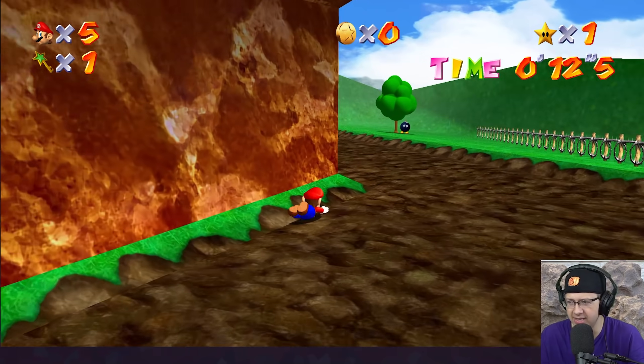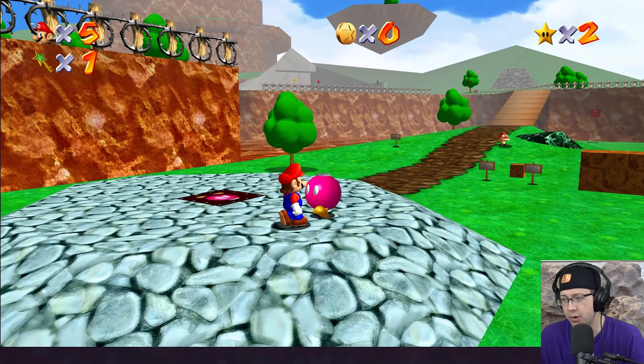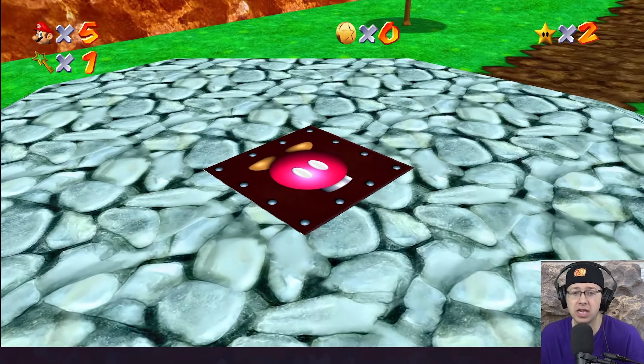Let's go ahead and beat Koopa's ass. All right, Koopa. There you have it — star number two. Shoot to the island in the sky. You know what? I'm going to try it the gamer way first. So we'll go ahead and open the cannon in case we fail, but I want to get this the cool way.